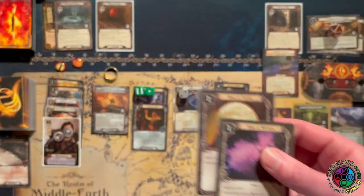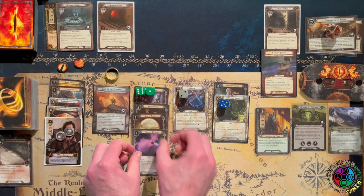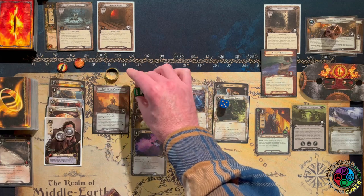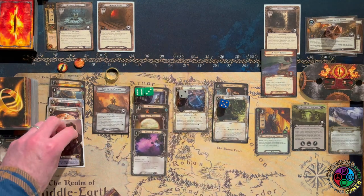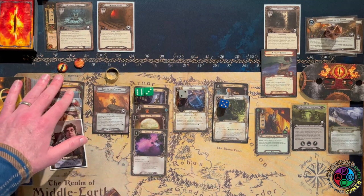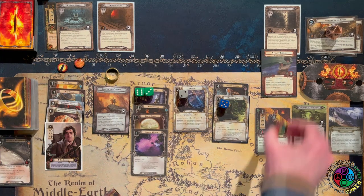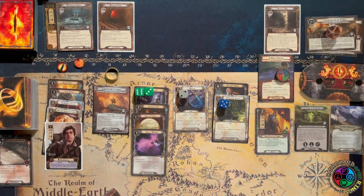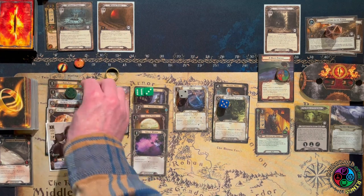We have two resources on Sam and we're going to play two songs, putting my willpower up to nine. We're getting to the spot where I'm going to be able to take this quest down. I survived the early rounds, had some luck with enemies discarding each other — pretty thematic, really. Heavy Burden: I still don't want to raise my threat, so I'm going to exhaust Sam and ready him with Fast Hitch. I still have the Grey Wanderer to pop me back up.